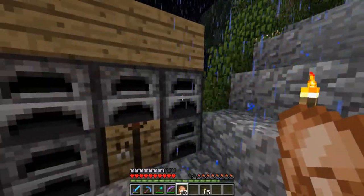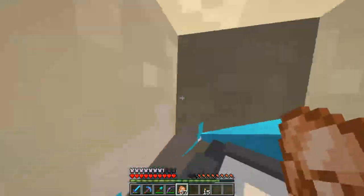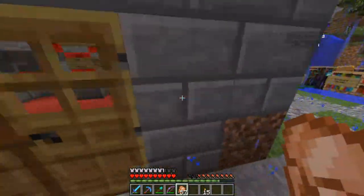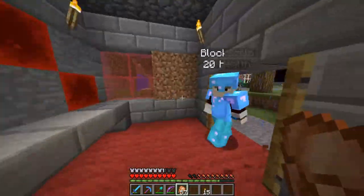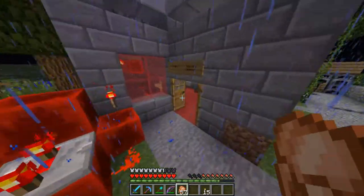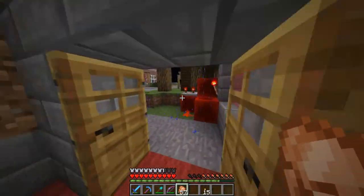Over here we have the message board thing. There was a book here that was a to-do list, but it got stolen. And this is the redstone shop that a creeper blew up — you placed redstone orders in here. Who the hell put that? Cool.